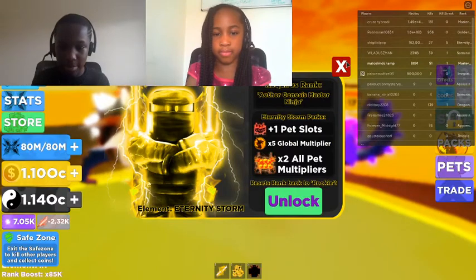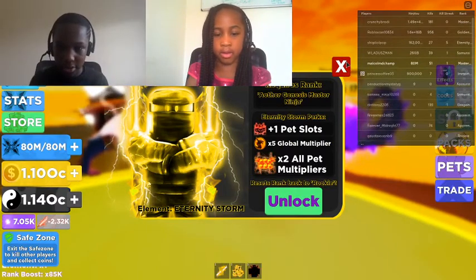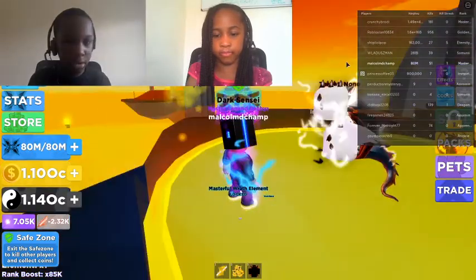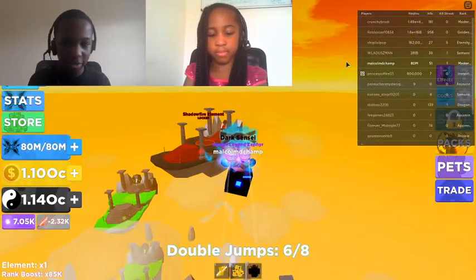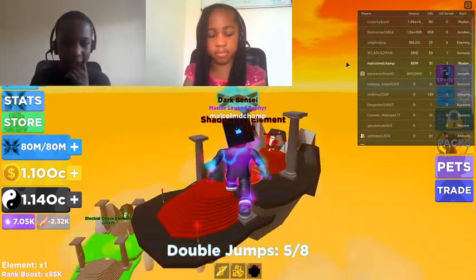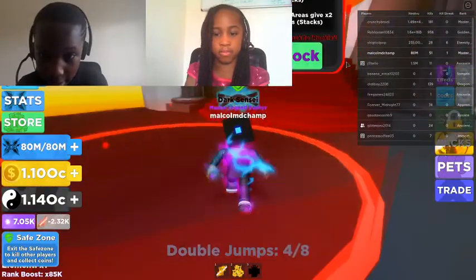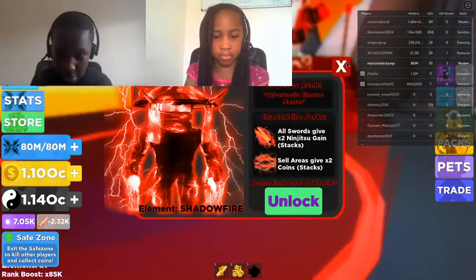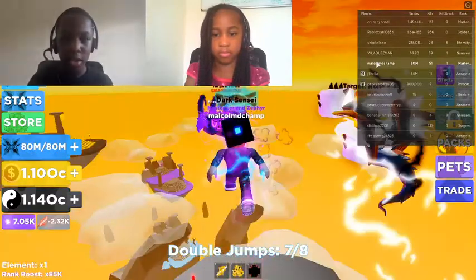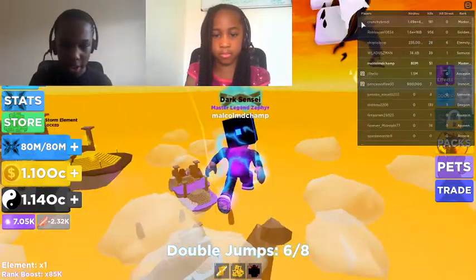Mystic Shadow Master gives two times pet multiplier for all pets, one pet slot. Then there's Shadow Fire, and Cyber Naked Elect with two times magic, two times two times two — it's a queen. That's pretty much all the elements.